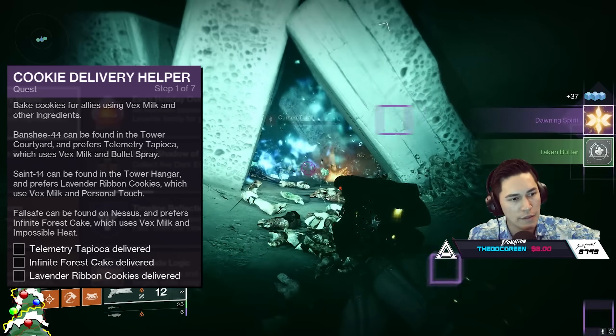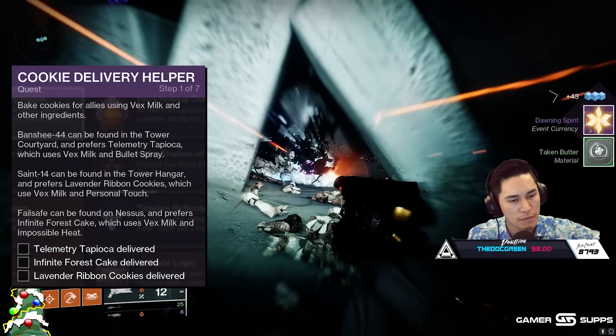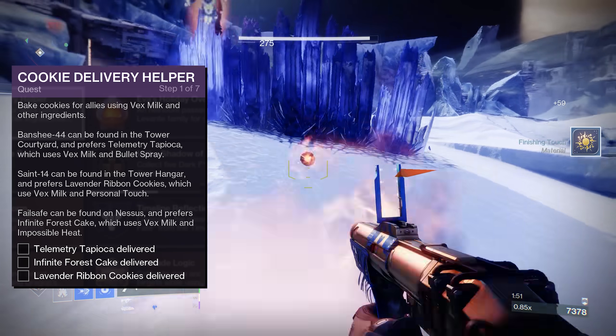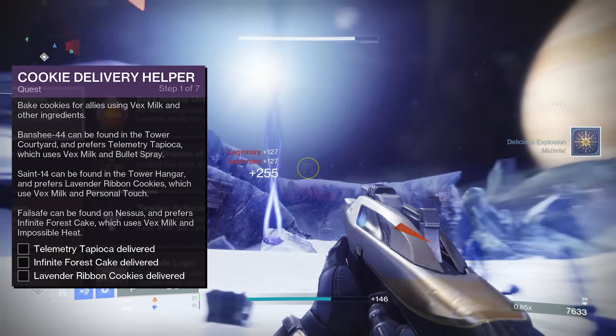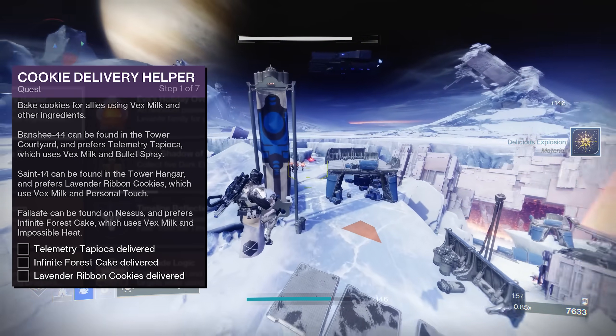You'll also get another quest from Eva that requires you to bake a bunch of cookies, which means it's time to go ingredient hunting. This quest is seven steps long, and each step just has you bake more cookies until you've baked them all, eventually unlocking the ability to masterwork your oven if you haven't already.